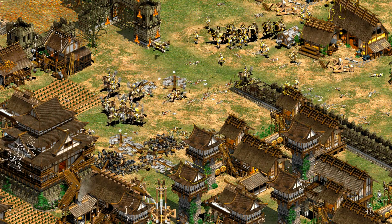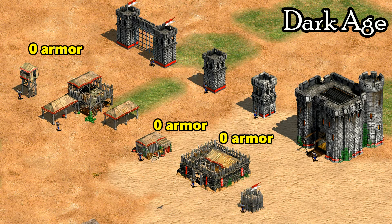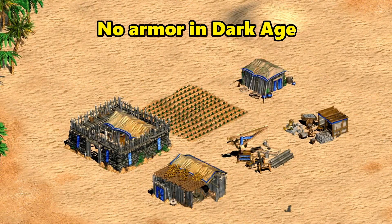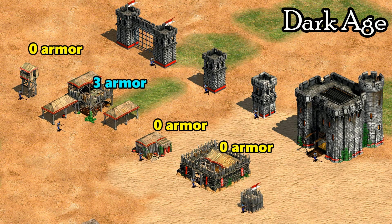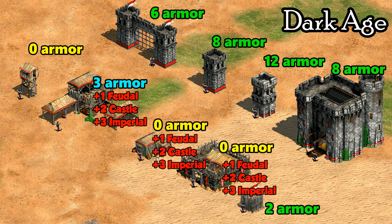The armor value for buildings isn't mentioned anywhere in the descriptions or tech tree either, so before we get into how masonry and architecture upgrade your buildings' armor, let's look at what armor buildings have before those upgrades. It turns out it depends on the building and what age you're in. Many buildings in Dark Age take the full damage you'd expect — houses and barracks for example have no armor in Dark Age at all, and this is true of most basic economic and military production buildings. The town center starts with some melee armor and defensive buildings tend to start with quite a bit more, enough to reduce many weak units to the minimum of one damage. As you advance through the ages, those wooden buildings tend to gain one extra armor each age while stone fortifications tend to keep their original value.